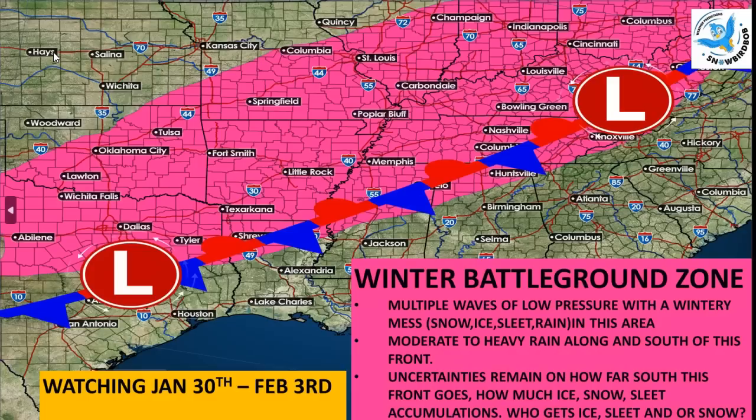If this front sags a little bit further south, more people will be in possibly some wintry precip, freezing rain, sleet. If this front is a little bit further north, those of you south of that front will just be a cold rain, very heavy cold rain. North of there will be into freezing rain, sleet, and possibly some snow mixed in at the very northern parts of this area.